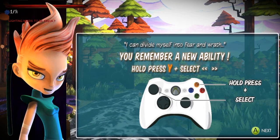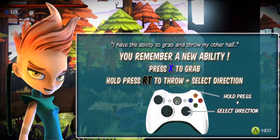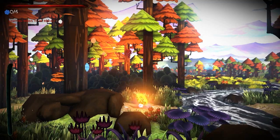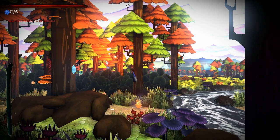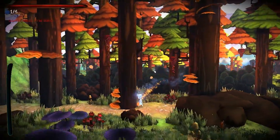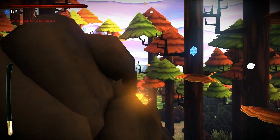Now I can divide myself into Fear and Wrath — that's X. Okay, I guess that would be Wrath and that would be Fear — that makes sense. The game says I have the ability to grab and throw my other half: press X, hold, and press right trigger. Let me try that. I can still jump — okay. I can chuck you up there — hey, there we go! So you can switch between the two obviously.